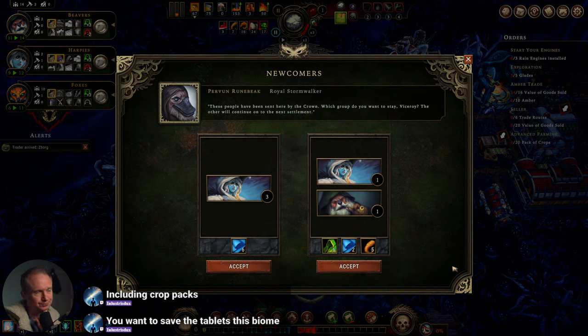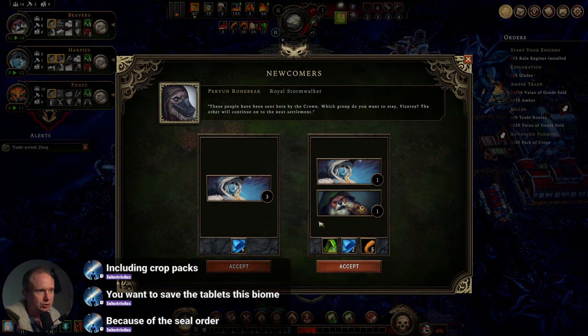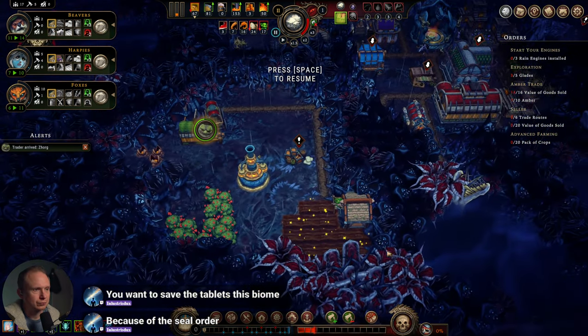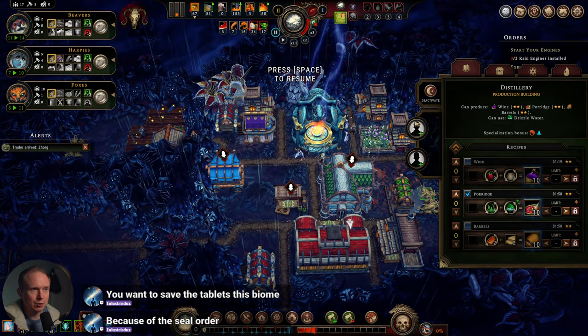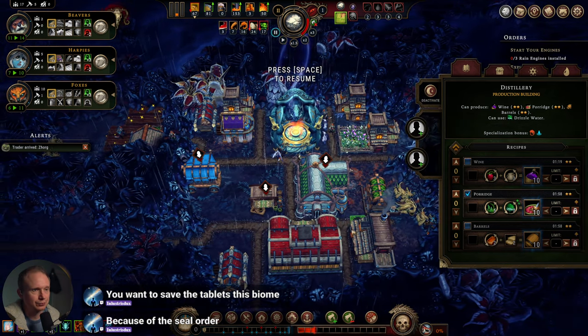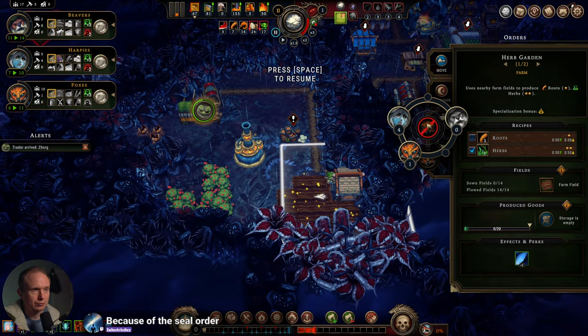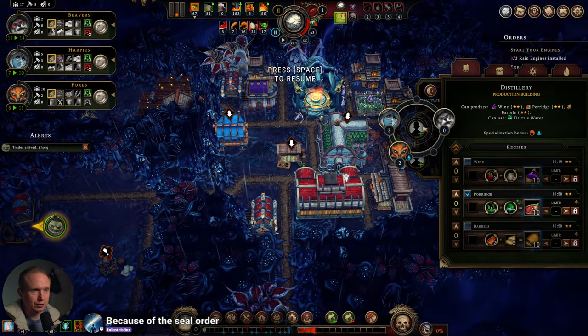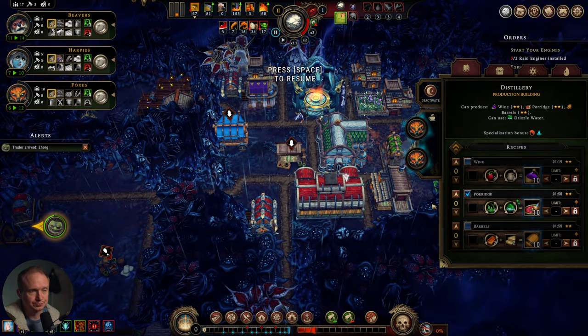I didn't like this straw. Do we slow our growth down a little bit to get a better mix? Either way, we're going to have more harpies than we have harpy housing. So I think we just take the three harpies. Does harpies crave the distillery? No — foxes like the distillery.